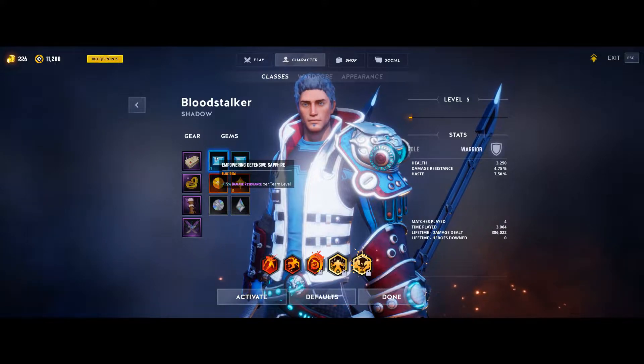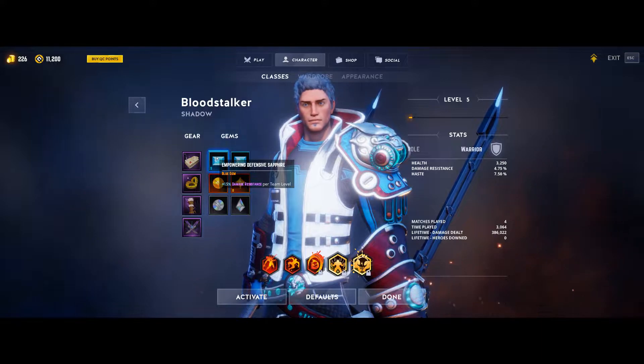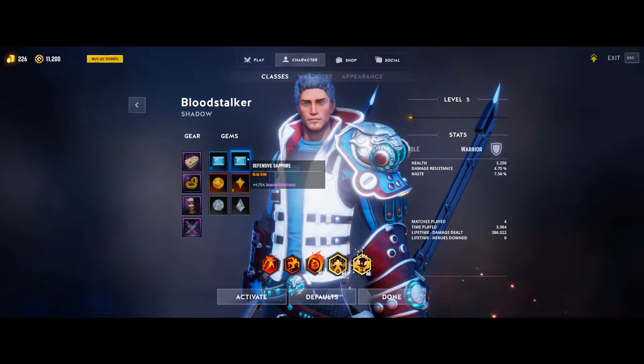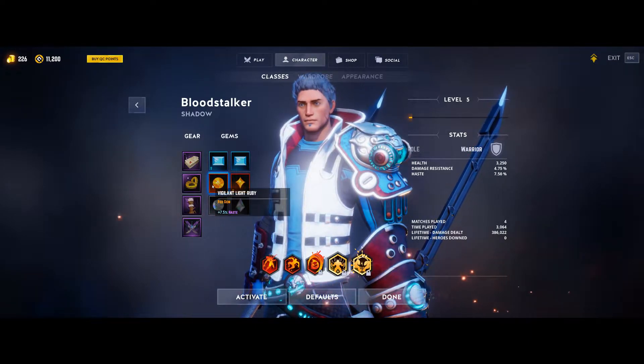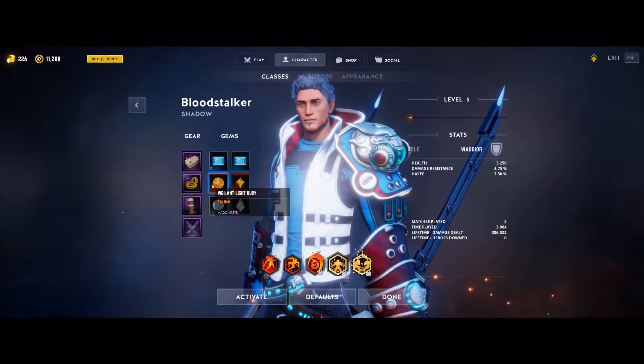For our blue gems we are rocking the defensive sapphires that give you damage resistance. We're using the flat one for a nice damage resistance early game, and then the per level for that little oomph during end game to make us a little tankier. For our red gems we are going to be using the flat haste ruby, because this is an auto attack build mostly and the haste is crucial.